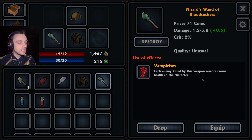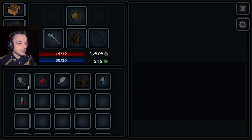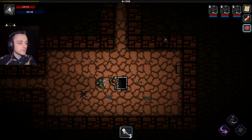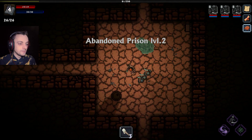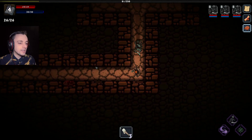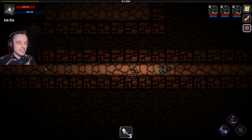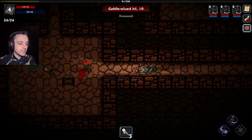Vampirism. Each enemy killed by this weapon restores some health to the character. And it's better than my wand, so my wand can go. I'll keep that one. Much better. Now everything we kill gives us life. That's very good. Still on level two though. I really want to get to the boss. I've seen the boss several times and he has murdered me several times. And that was with the golem. I think I can take on the boss though. I've been leveling up enough to feel like I stand a chance.